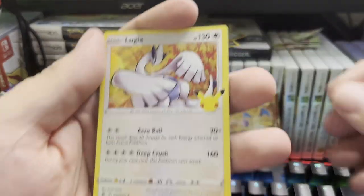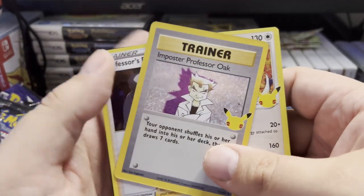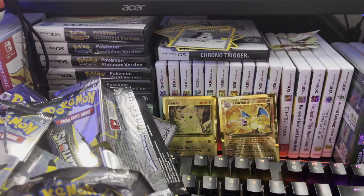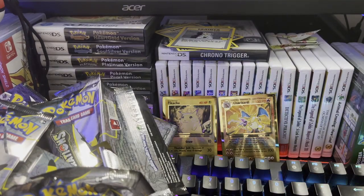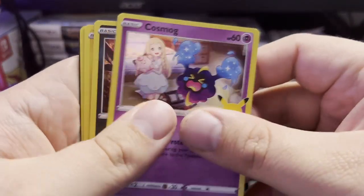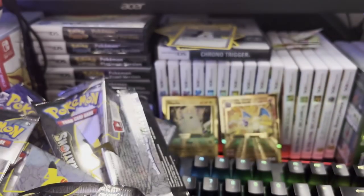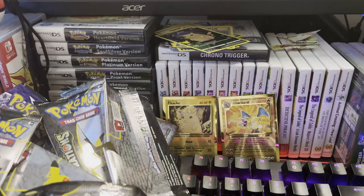We still got quite a few packs left, still a chance of getting some decent pulls. We pulled Blue — oh! Imposter Professor Oak again. We've pulled three of those now — we can stop. Cosmog, Yveltal, Zekrom, and another full art Pikachu. That card is really easy to pull — I figured it would have been a hard pull, but apparently not.